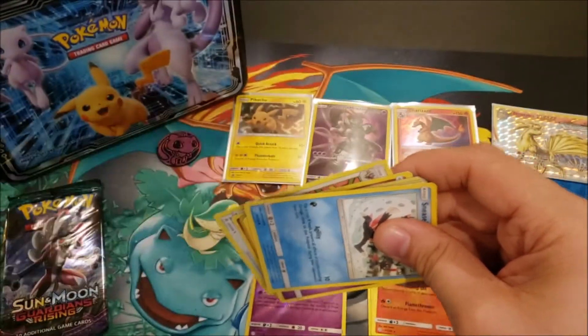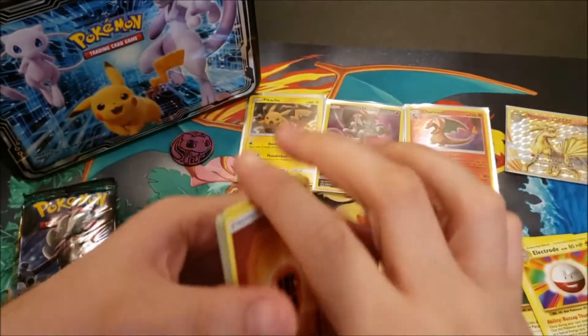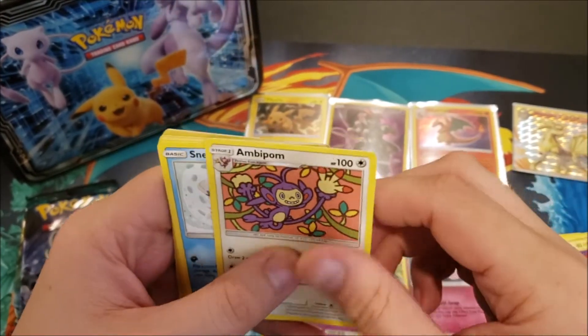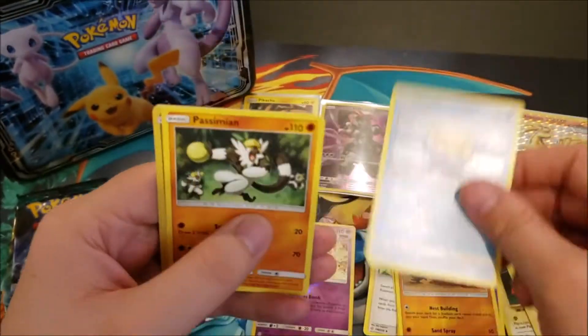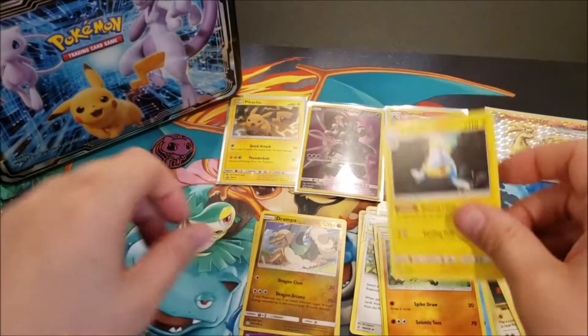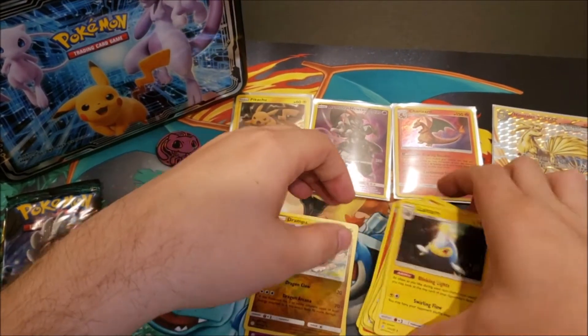Second Cosmic Eclipse pack: code card. We have a Fighting energy, Marowak, Lana, Clefairy, Ambipom, Sneasel, Natu, Trapinch, Seel, Passimian, a Drampa rare, and a Lanturn non-holo rare. So that's two reverse rares and a BREAK that seems to be off-center.